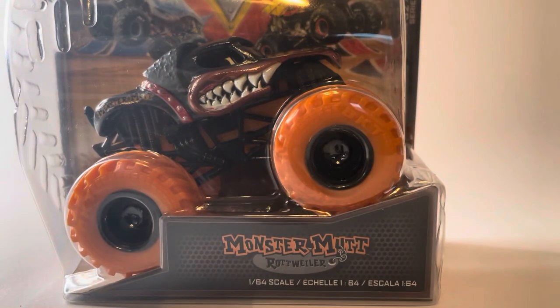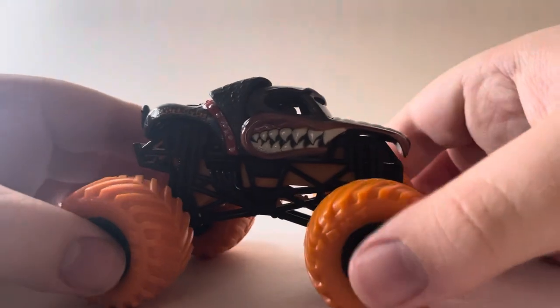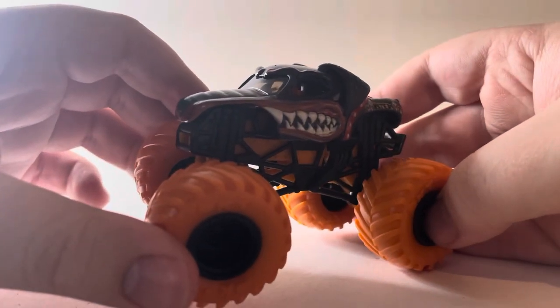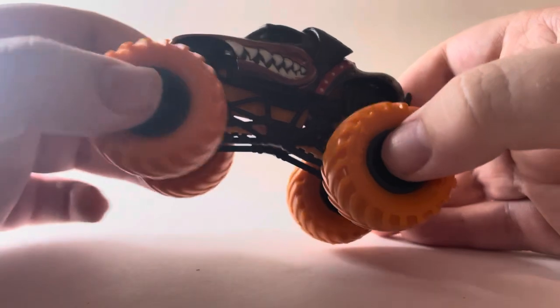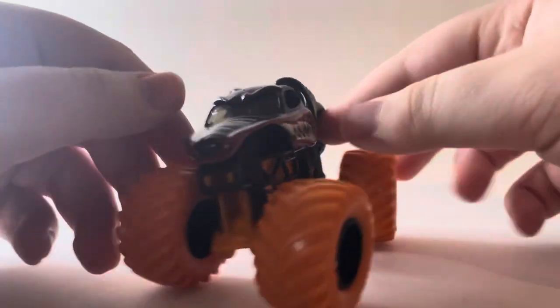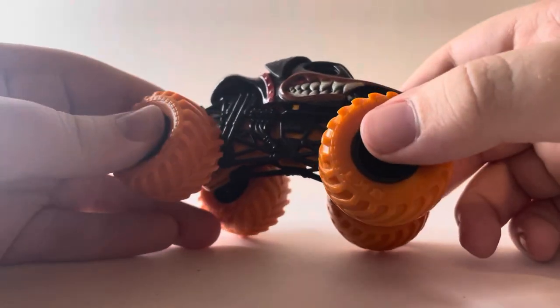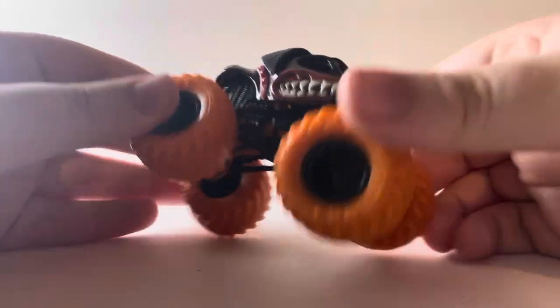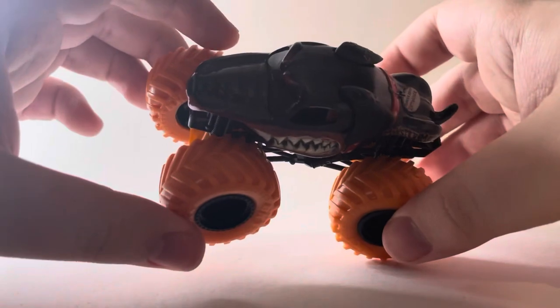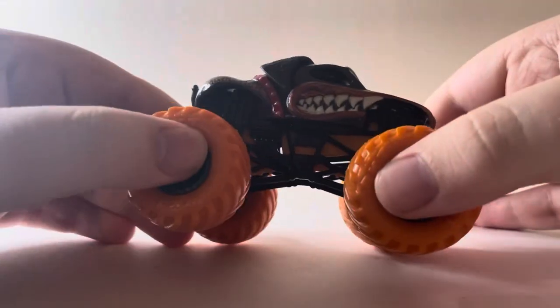There you go, that is the Dragon — first one out of the way. Next we're going to take a look at the Monster Mount Rottweiler. This is actually the third time we're seeing a Monster Mount Rottweiler, and this one has the ears down which is new. The rottweiler body is otherwise the same, but this time with a black roll cage, orange chassis, and black rims with orange tires — the orange tires look pretty cool on this release.